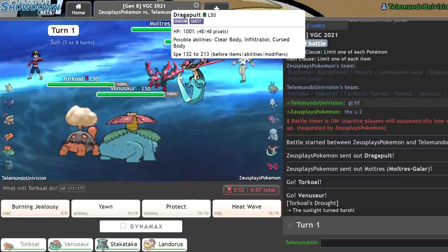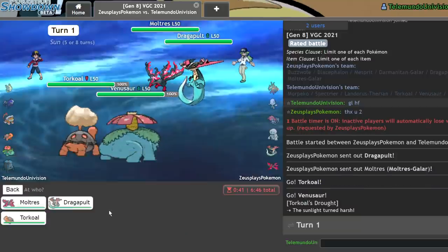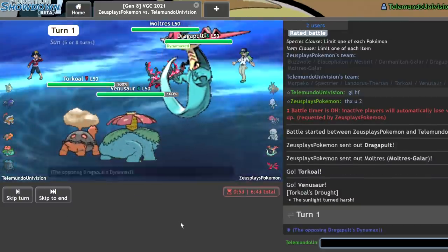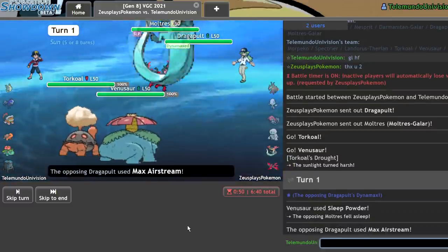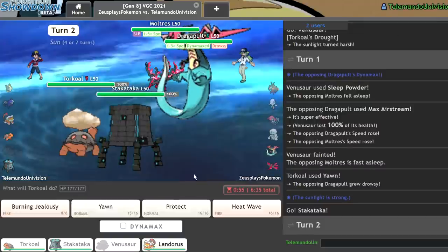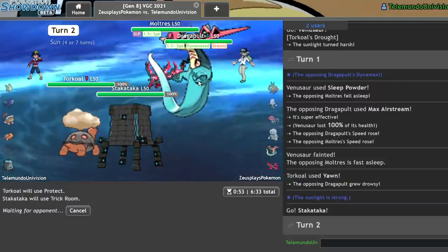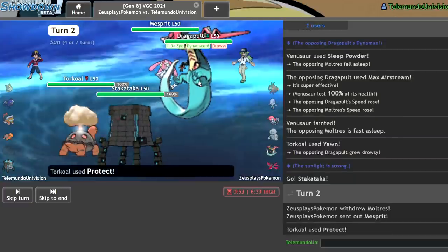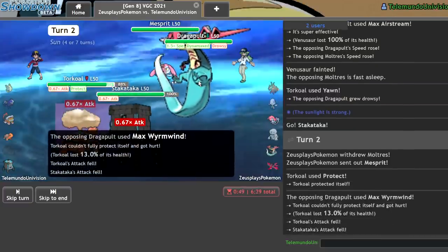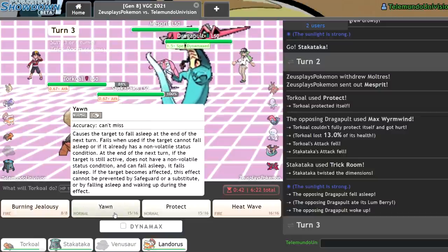We've gone no-skill mode. How much do you want to bet they're running Ally Switch? Here's how I cover both options: I go for Yawn onto the Dragapult but also Sleep Powder onto the Moltres. I land my Sleep Powder because of Wide Lens. They Max Airstream and are going to knock out my Venusaur, but they're about to get Yawned. Now I get in Stackattack and Trick Room up. I go for Protect and Trick Room — this should be relatively safe. They don't really have a way of stopping it. Dragapult can't one-shot me because Sun is up.